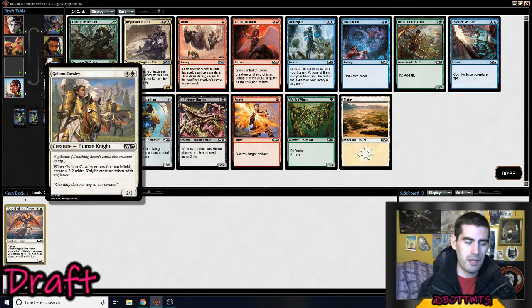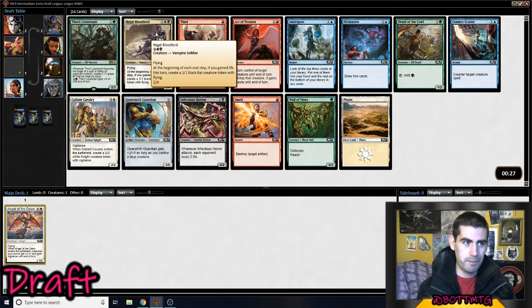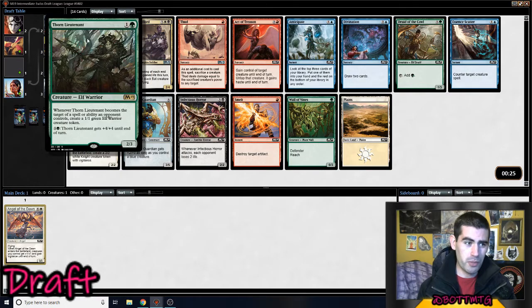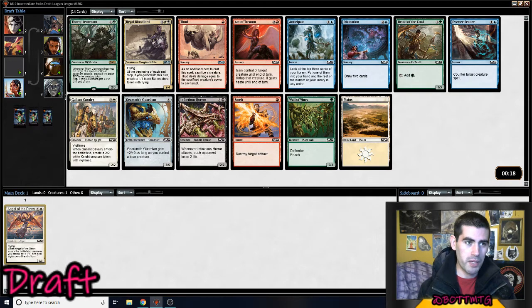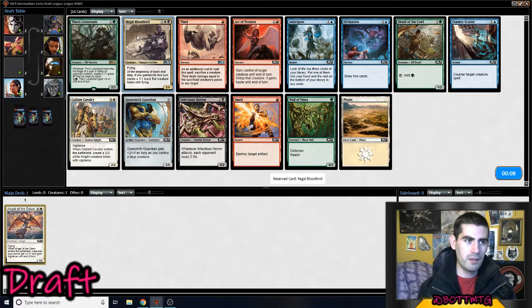I'm looking at Gallant Cavalry, which is probably weaker than Regal Bloodlord. Regal Bloodlord could be splashed. Thorn Lieutenant — that's a pretty big signal that green is open. I mean, it's only one pick, but they didn't take the rare. They took a black card — Murder, or I'm trying to think of an Uncommon you would take over Thorn Lieutenant. I guess we'll stay on colour because this is still a signal.